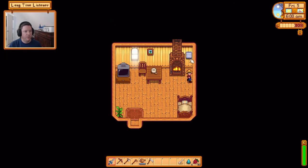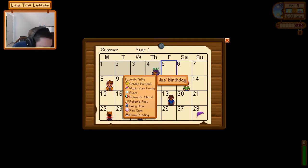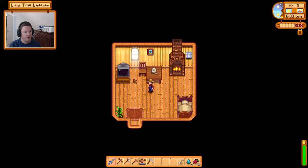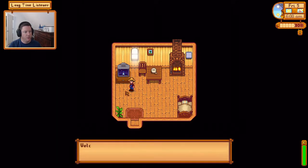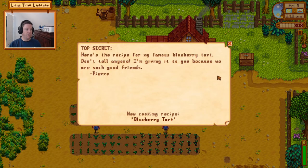Welcome back to Stardew Valley. It is Friday the 5th of Summer. We did see Jaz on her birthday, so we succeeded there. Nothing on the calendar for any upcoming days, so we don't have any obligations on that front. It's going to be sunny tomorrow and it's a neutral luck day today.